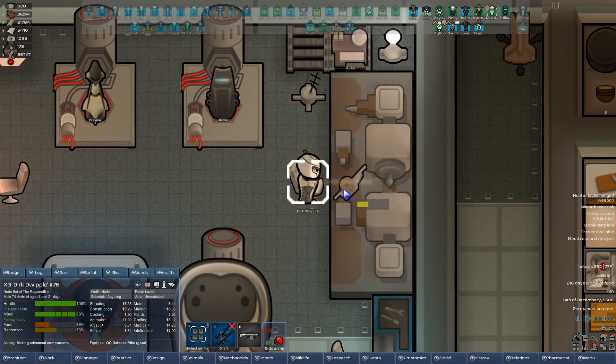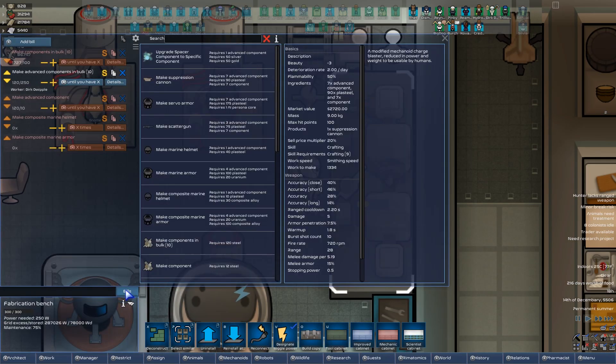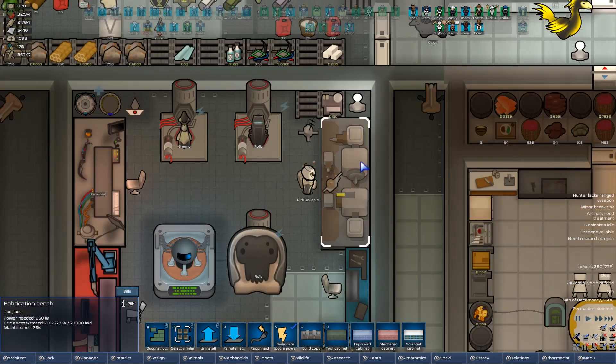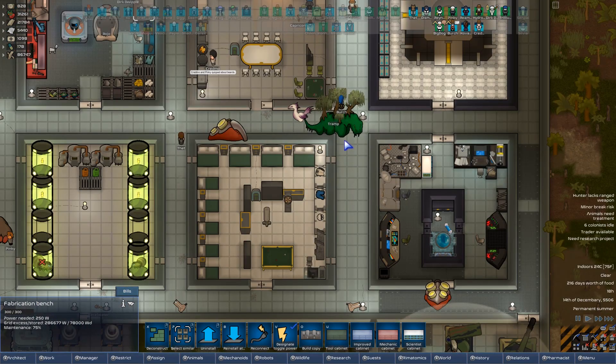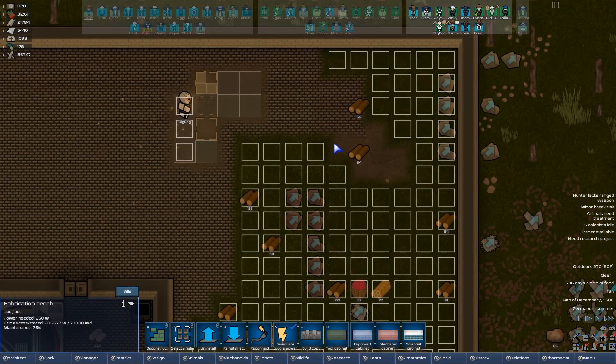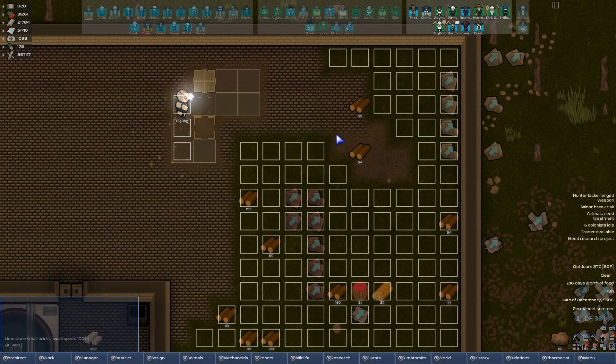He is coming. Component situation — he is coming. We're at 120. It's gonna stink to have to send 100 of them over to Ragamuffin, and then Dirk's just gonna start doing that all over again. But that's alright, if he's necessary.